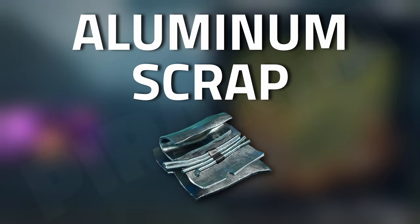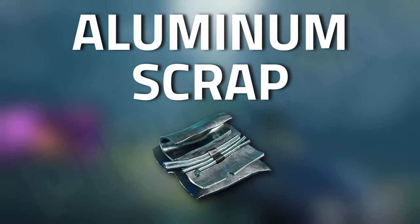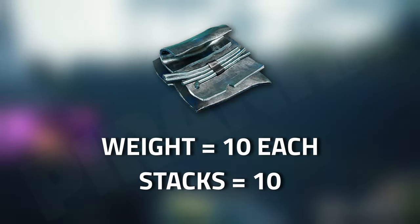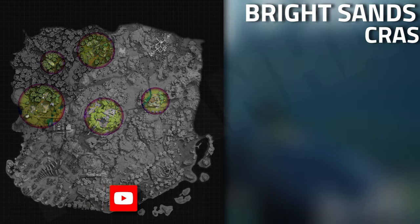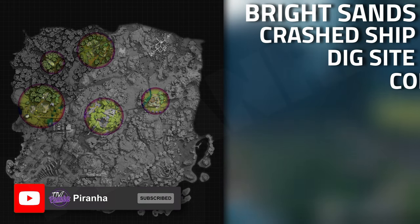Hey guys and welcome to an item guide for The Cycle: Aluminium Scrap. This item weighs 10 and it can stack up to 10 as well per stack. Starting off with Bright Sands, it can spawn around the crash ship, as well as down in the dig site, around the comms tower.